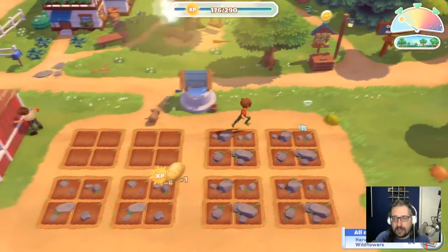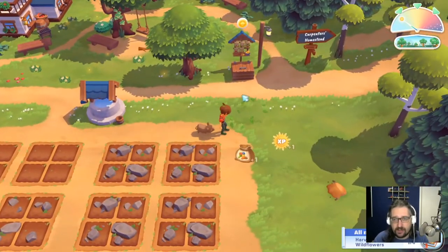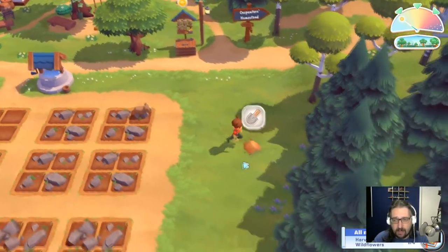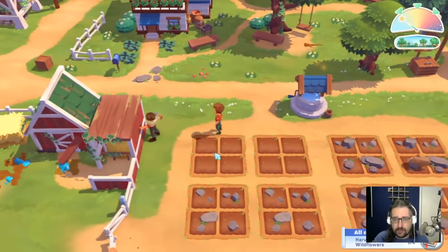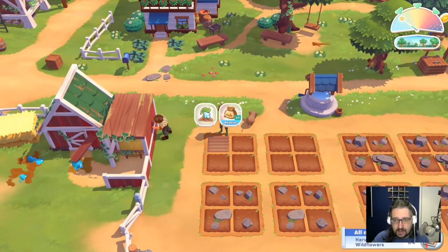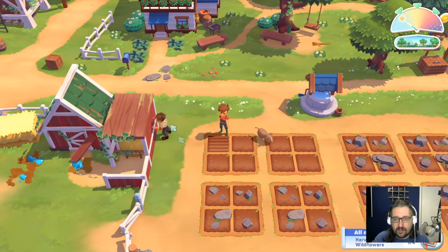Let's see if we can find some more seeds for wildflowers. There's one — we need some for the medicine of a kid that went missing in the forest. We found him and he hurt his foot, so now he has to be healed. Let's plant some wildflowers — okay, we have enough of those, that's good.